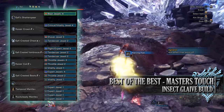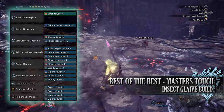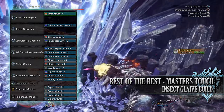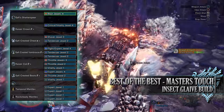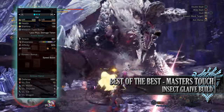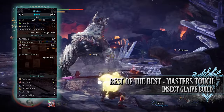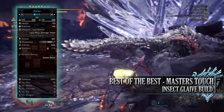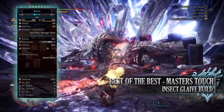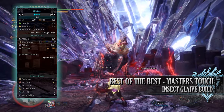For the jewels I've gone for blast jewels for the blast attack skill, critical jewels for critical boost, vitality jewels for health boost, a shaver jewel for clutch claw boost, tenderizer jewels for weakness exploit, a flight jewel for airborne, expert jewels for critical eye, and throttle jewels for the latent power skill. For the jewels on the mantles I've gone for more expert jewels. You'll have a build with 150 health and 100 stamina — 200 health and 150 stamina when on a hunt taking consumables. You have a raw attack of 961 with a decent chunk of purple sharpness, 50 base affinity which can easily be 100 taking into account weakness exploit and latent power, a blast rating of 310, and the speed boost kinset bonus. Defense is a strong 1037, strong against fire and thunder but slightly weak to other elements.